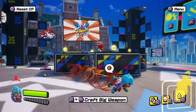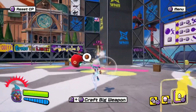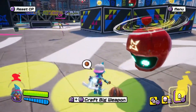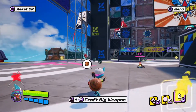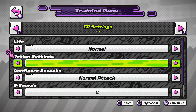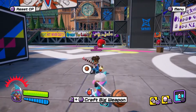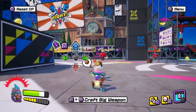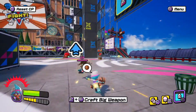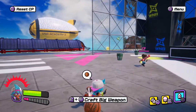There is also an R button attack that kind of launches your opponent away. I still need to tinker with that to see if it activates a parry or if it's its own thing — maybe I'll cover it in another video. Also, there's an escape button that, if you have enough stamina, lets you escape out of the entire parry system.